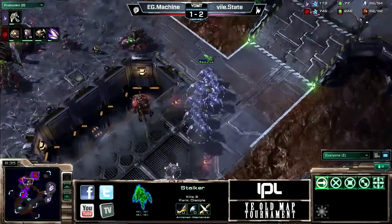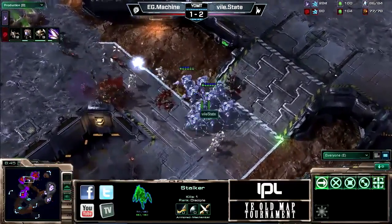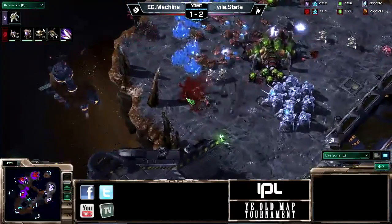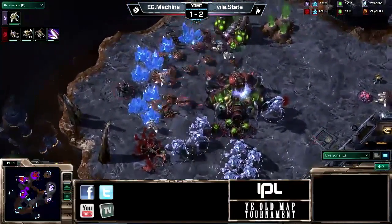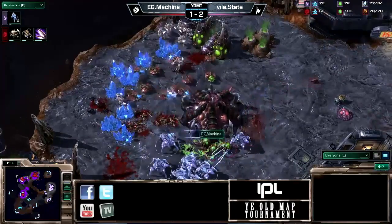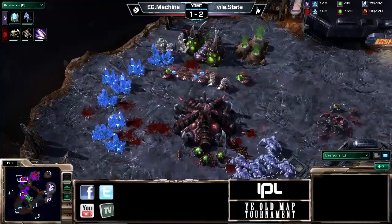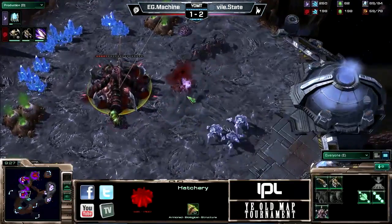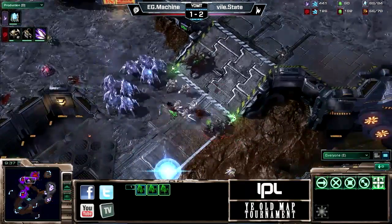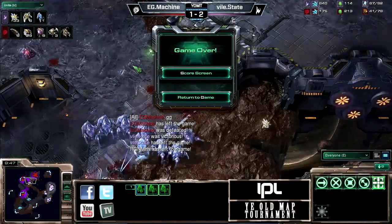Against an eight-gate Protoss who's shown to be very aggressive, Machine doesn't have many units on the field. Nine more roaches are coming but there's just not much there. The queen goes down. State decides to continue doing more damage up towards the top, picking off reinforcements, and he has so much stuff on the field. Machine types GG — and Vile State has taken the first set.